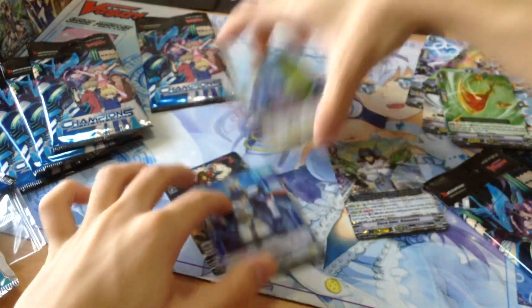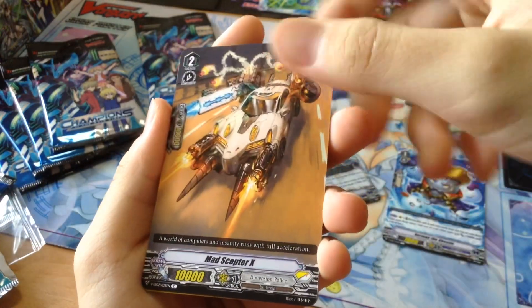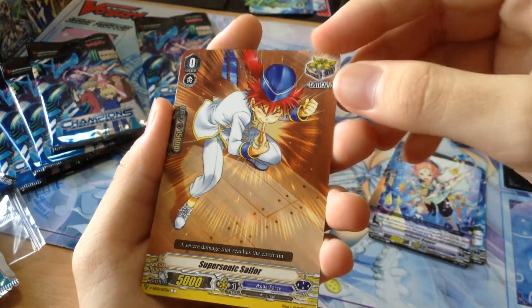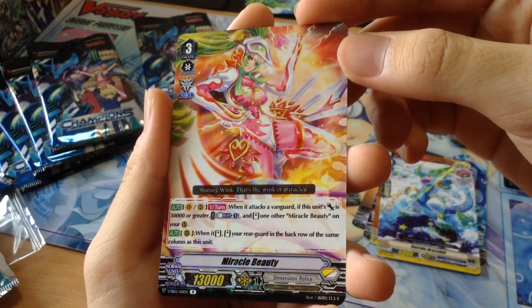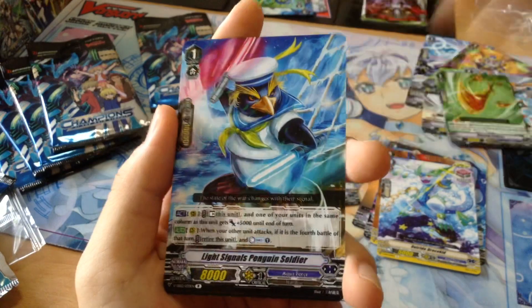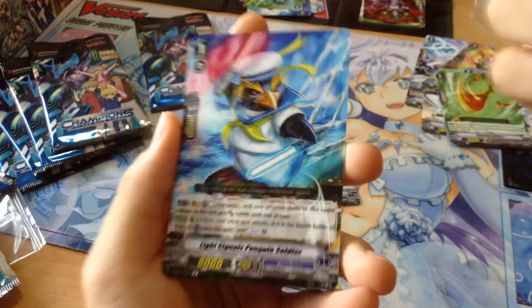Three Double Rares are out already, one Triple Rare, and VR is not out yet. We got Norman the Ghosty again, Mad Sceptre X, Influent Dagger second one, Supersonic Sailor. The Front Trigger for Equiforce. Get a Miracle Beauty — really nice card, really interesting card. And Light Signals Penguin Soldier — a very stable card for Equiforce: Counter Charge and Power Boost.